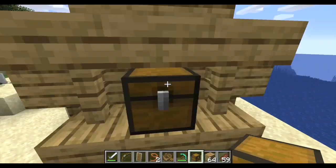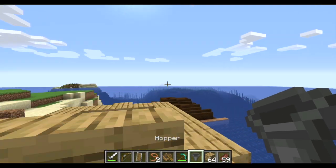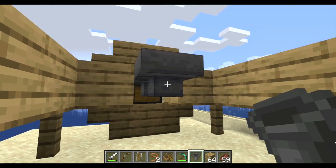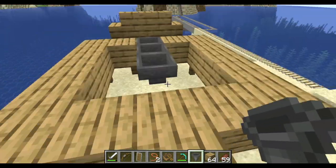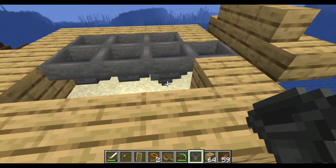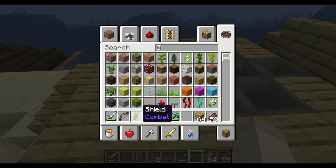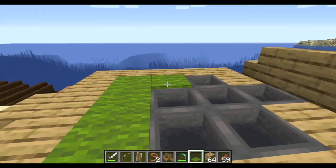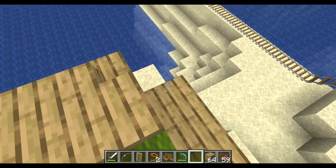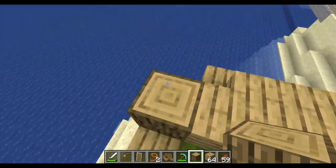Let's get the chest in so I can start doing the hoppers for the floor. For crafting hoppers, it's a lot more material than you think — it's not just iron ingots, you actually need a whole chest in the recipe too. You can also cover the hoppers in carpet and it still works. If you want to add decoration you can add some logs at the end.